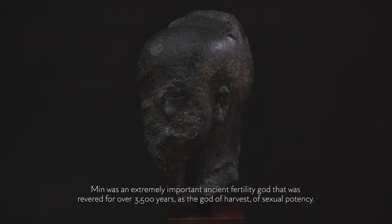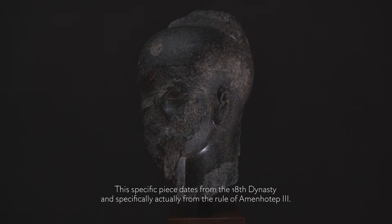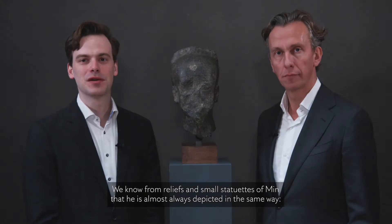This head represents the god Min. Min was an extremely important ancient fertility god that was revered for over 3,500 years as the god of harvest and of sexual potency. This specific piece dates from the 18th dynasty, and specifically from the rule of Amenhotep III.